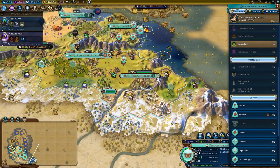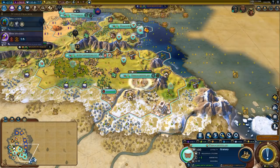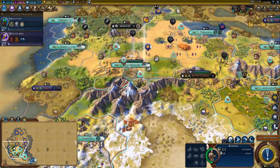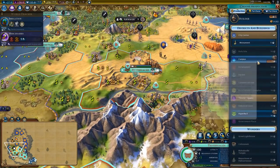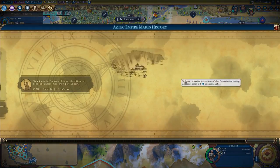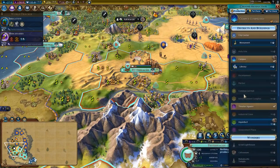I could continue to build builders or continue to build infrastructure in here. I think I want to get the granary so the city can grow a little bit quicker as well as have more housing. This guy is going to insert production into the campus and that will finish it. We'll get plus three era score from this really nice campus.